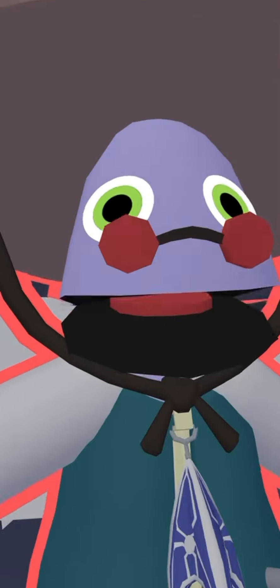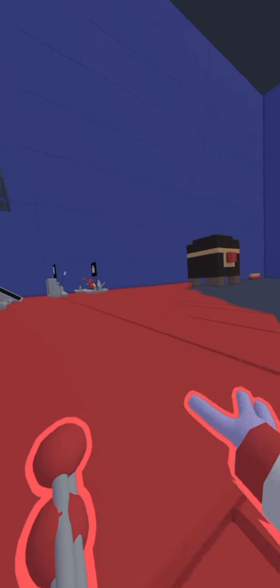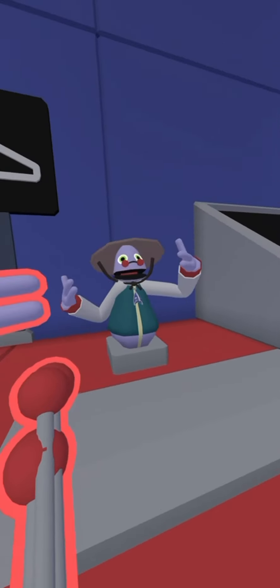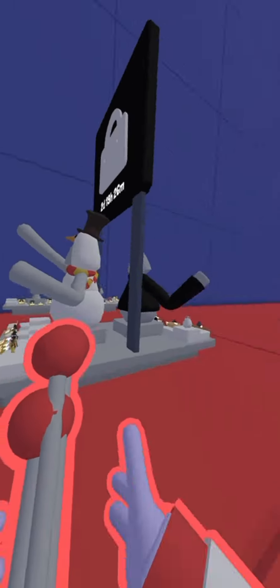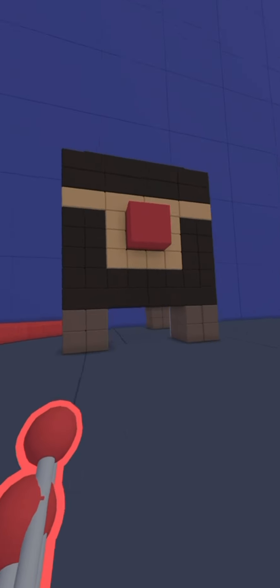So hello, we are now at the entrance. I'm gonna be showing you my map, and this is the carpet area — this is where you can get all of your items, like the dressing room, the shop, and a clothes buyer area.